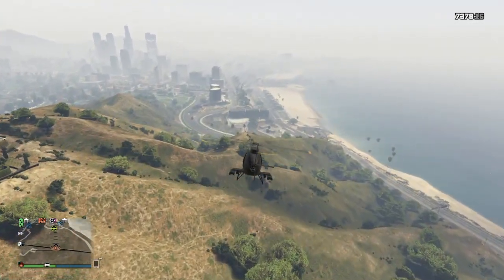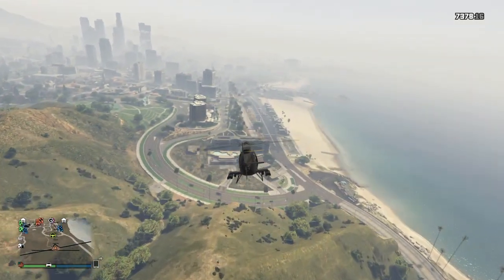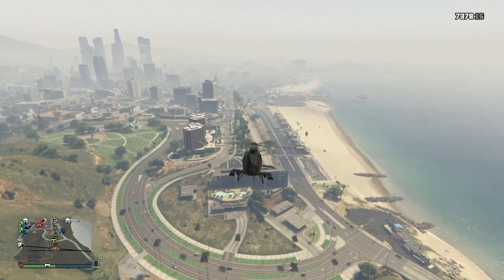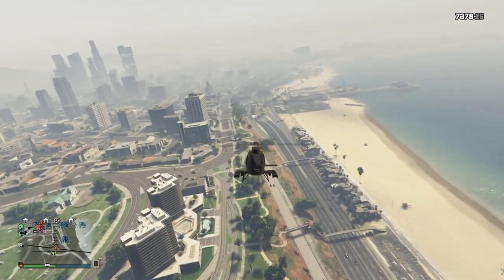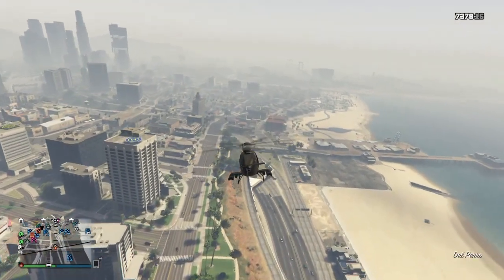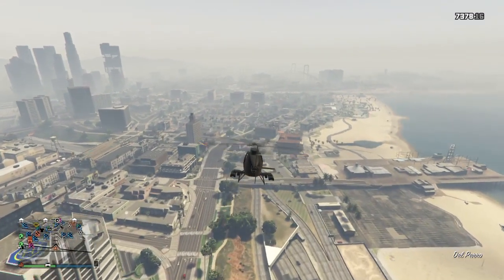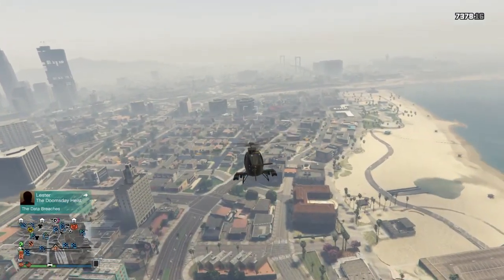This is a two-in-one glitch. First you're going to move Bernie's wheels from the car to the RC Bandito, and then from the RC Bandito to the car you want. So if you already know how to put Bernie's wheels on the RC Bandito, you already know half the glitch. Let's go over it from the beginning.